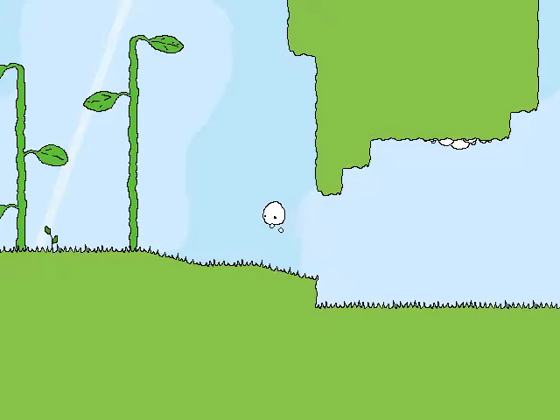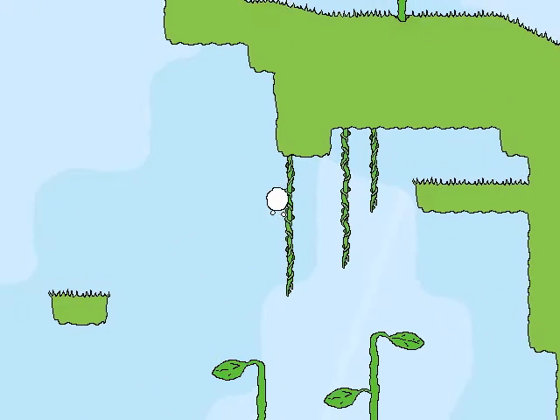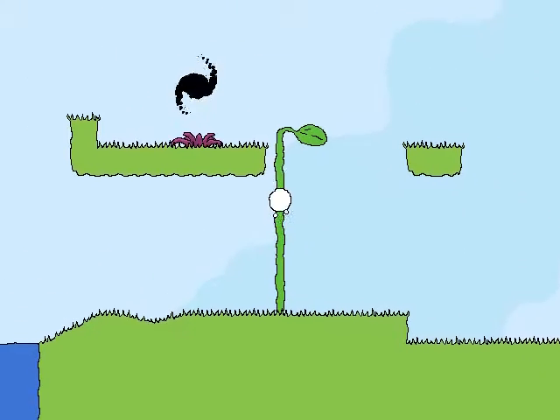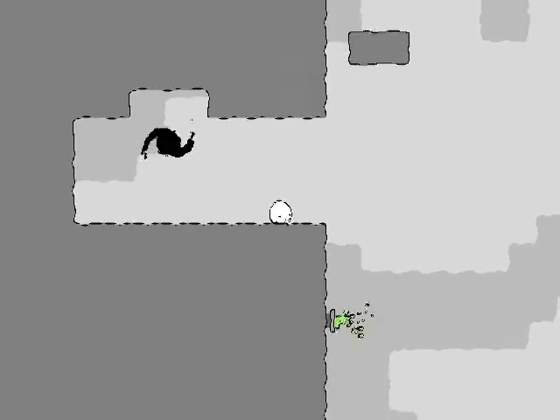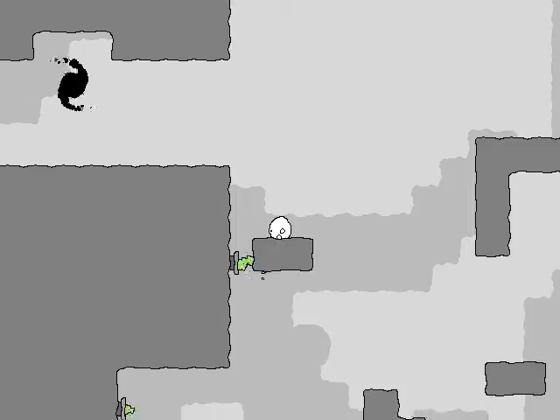I think I know of one place that those gold orbs are at, but I don't even know what they do. I know that they're there, is the thing. I don't get the point at all. Why would you design your game like this?